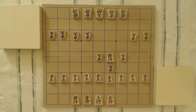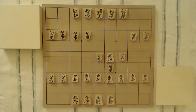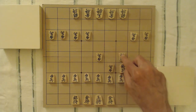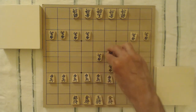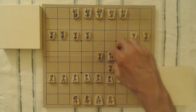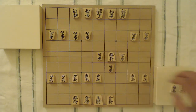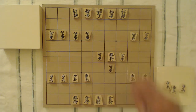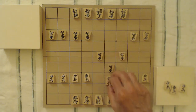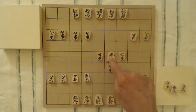The silver general is a bit clumsier than the gold general, in the same way that a bishop is sometimes clumsier than a rook. To get to the square on either side, it has to go diagonally backwards and then forward — two moves. But if it wants to get to the square directly behind it, it actually takes three moves: diagonally back, diagonally back again, and then step forward to take that piece.